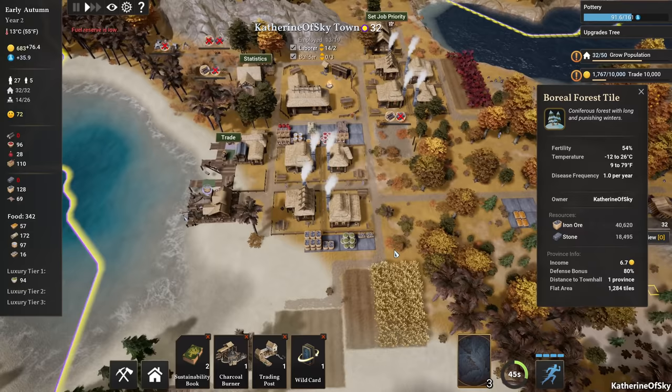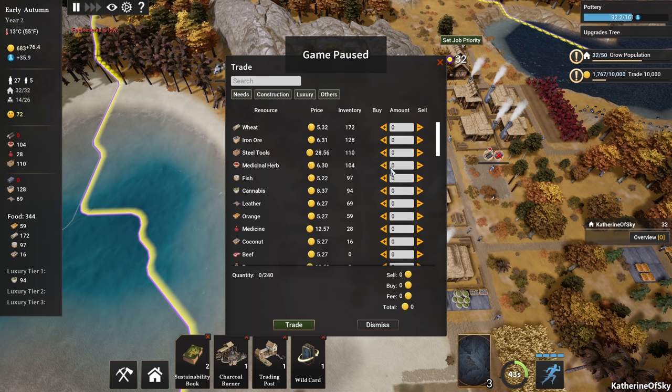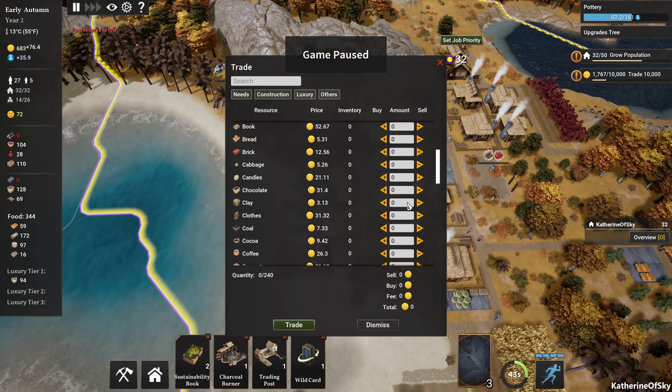Greetings and welcome back to Kingdoms Reborn. I'm Catherine of Skye and we may be in for a very rough spot. We have no wood and that's kind of bad. But what we can do is we do have a tiny bit of money and we can trade for some — maybe buy some. Let's go and see what they have.